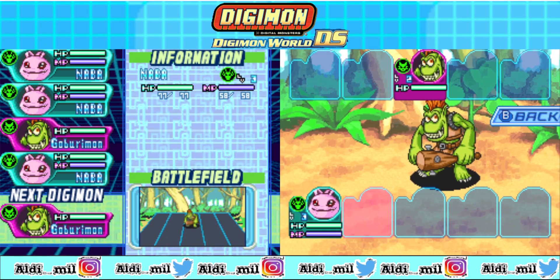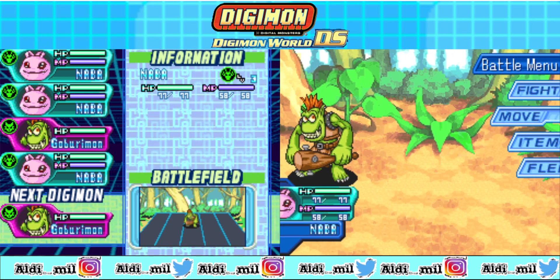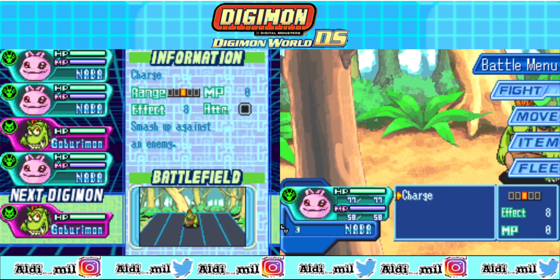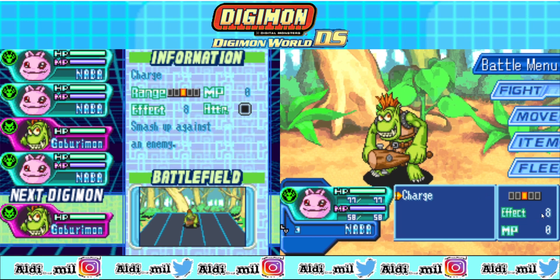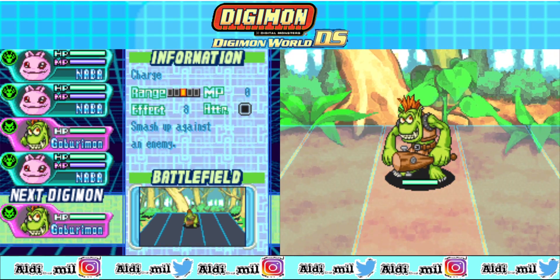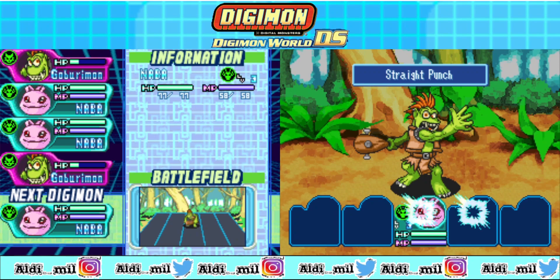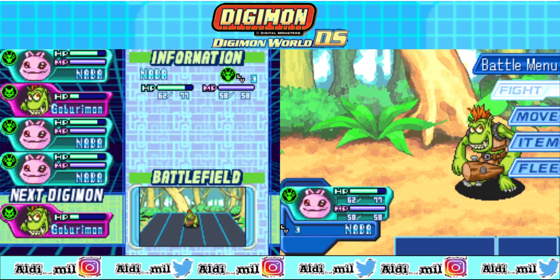The arm move — what is this move? Well, this move is something really important, but it matters more later once you get more than one Digimon. As you can see, this chart has 0 MP. It looks like 8, and then 8 effect — this effect represents the power. I don't know exactly what that 8 means, but the point is that is the power number.